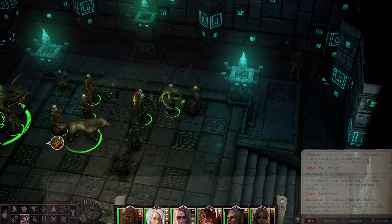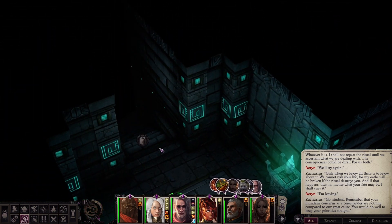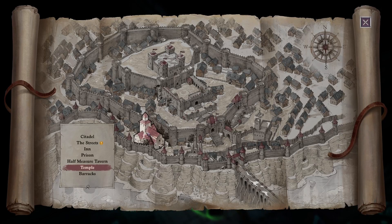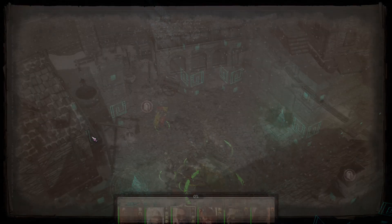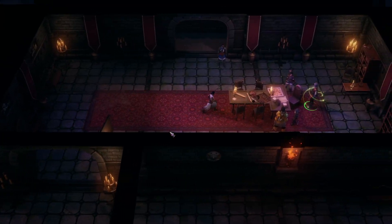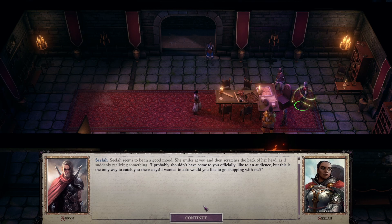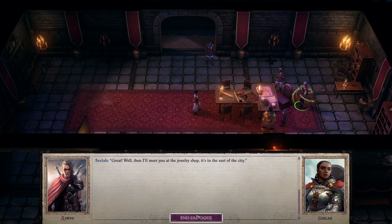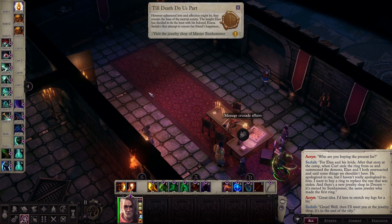Off we go. He wants us to go to the Ivory Sanctum, I think. Let's go to the citadel and rest. That stops that little bit of nonsense. Selah comes to visit — the only way to catch us these days. She wants us to buy a present for Elon, which sounds like a great idea. We'll go create another giant problem in Master Sun Hammer's shop.